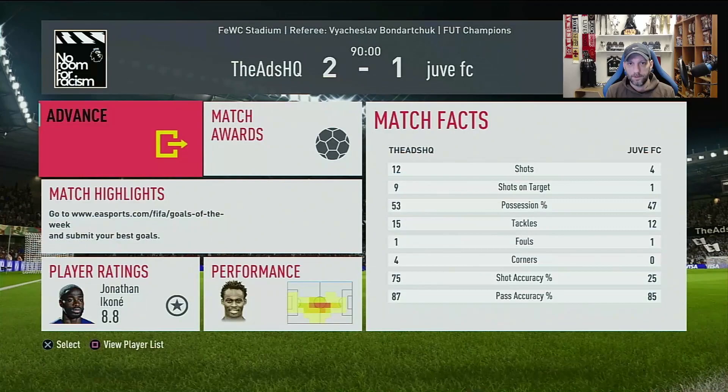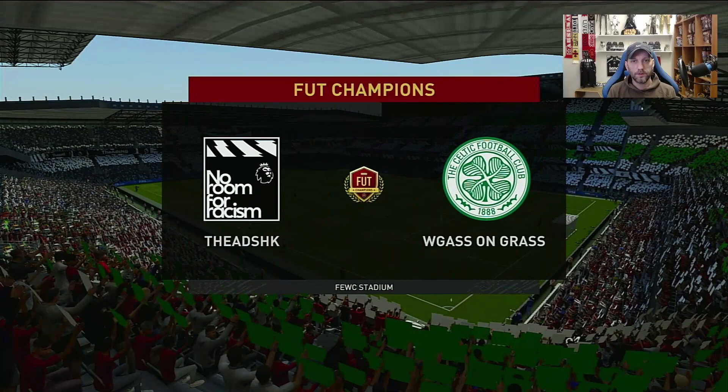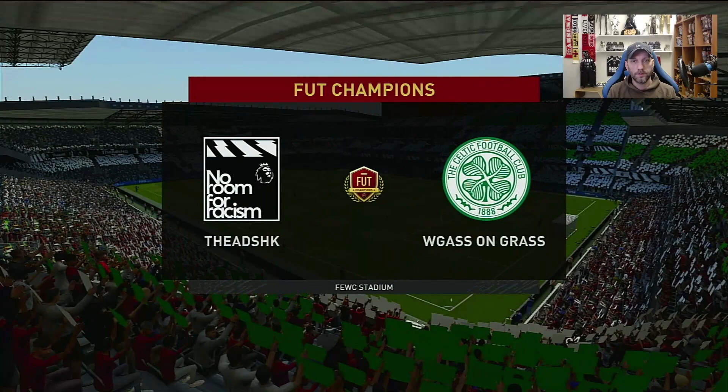Here we go with the second game — a nice Premier League team with La Liga and Serie A players, Brazilians, fast attackers, Salah and Vardy. We're going into the game again in the 4-2-3-1 formation but this time Ikone is going to play at the right wing position with no instructions, to see how he plays there.